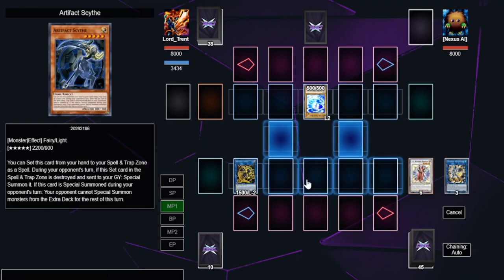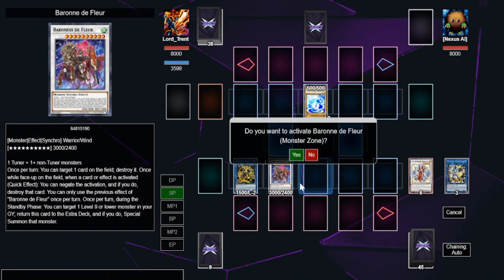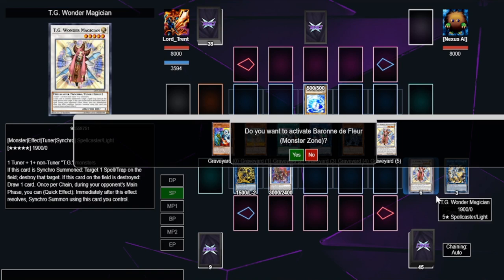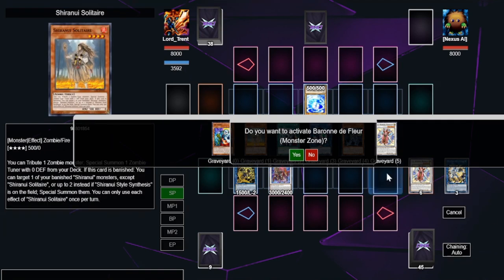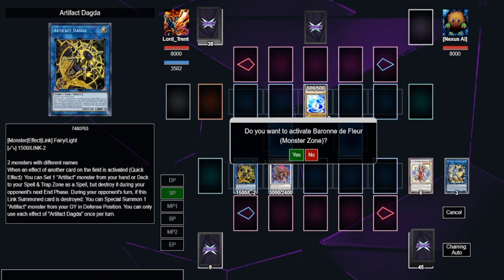Most of the time in this particular situation, Baron de Fleur is going to be the best. So we summon Baron de Fleur. With just one single copy of Sherinui Solitaire, we set up a Baron de Fleur — an Omni Negate — and locked our opponent out of the extra deck. That is combo number one: one card, Baron de Fleur plus Scythe Lock.